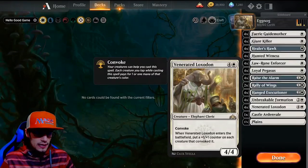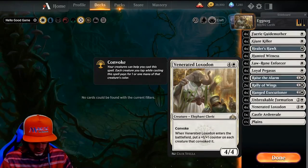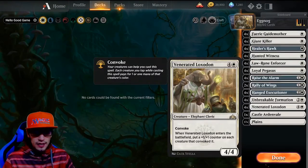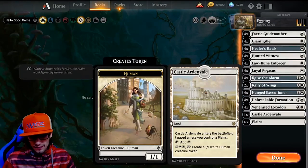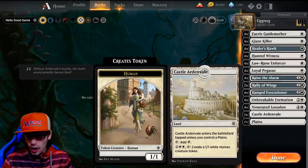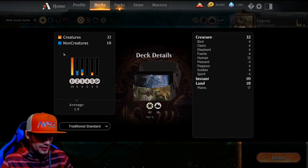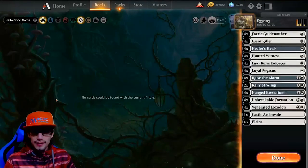And then of course Venerate Loxodon times 4 — it's got convoke, costs 5, it's a 4/4. When it enters the battlefield, put a plus 1 plus 1 counter on each creature that convoked it. So this is really good: do that big attack with Unbreakable Formation, and then on your second main phase go ahead and convoke all your creatures that had vigilance. That's the best way to do it. We also have a Castle Ardenvale — comes in tapped unless you control plains — you can pay 4 and tap it to create a 1/1 human token. And then 17 plains, so only 18 lands total. Normally you run 24, but our mana curve is very low — we are almost 100% one-drops, a little bit of 2s and 3s, and that 5-drop Venerate Loxodon which we're always dropping for 1-2 via convoke.